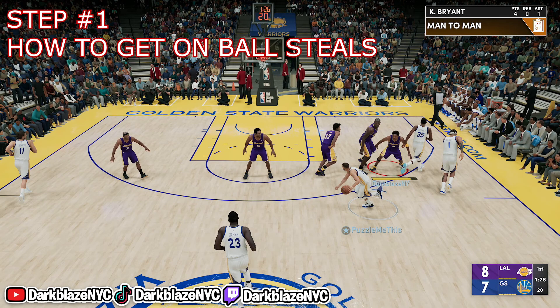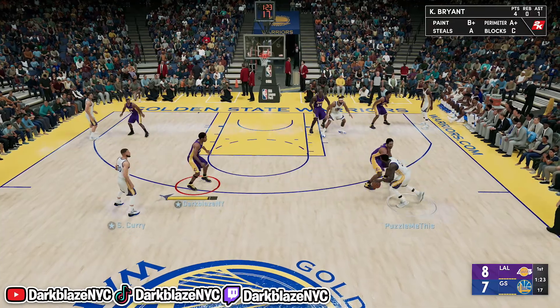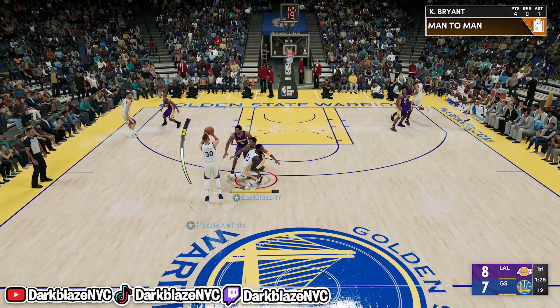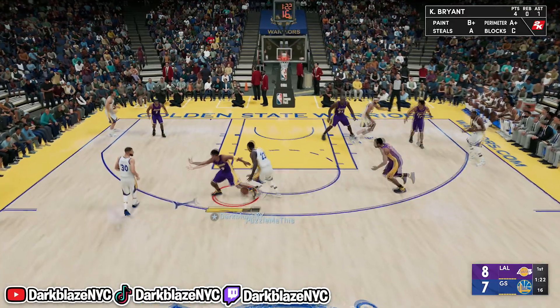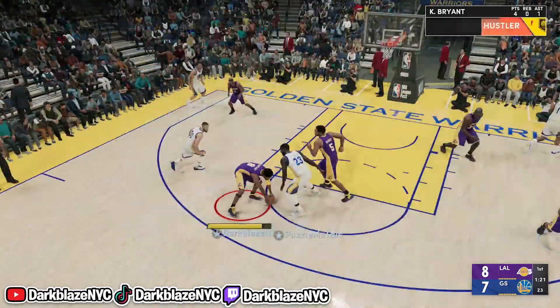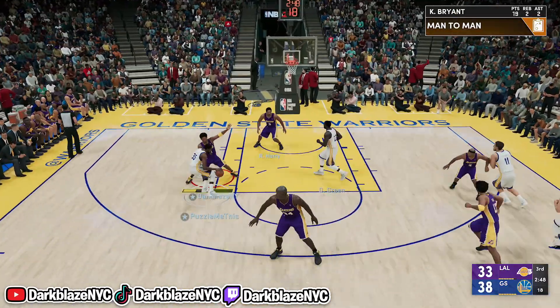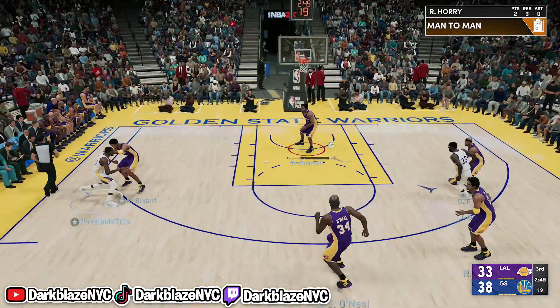Step number one: how to get on-ball steals, aka bump steal. You see me controlling Cory Bryant, guarding against Steph Curry, the best shooter on the planet. I chase him around the court and I got the bump steal by holding the LT button for a perfect chance to steal the ball. In slow motion, I press the X button or Square, and you get that bump steal near the ball carrier. Make sure you go near the ball carrier to get the steal - you have a better chance with a high steal rating.